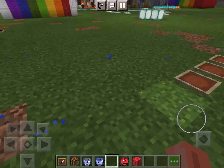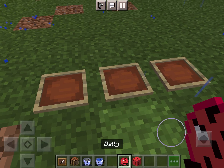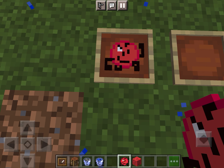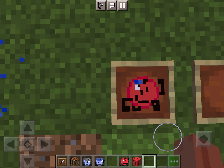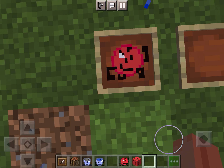Hey guys, so I'm in Minecraft now, and as you can see on the bottom, this is a BFH mod. As you see here, this is Bollie, which is actually perhaps meant to look like a ball.